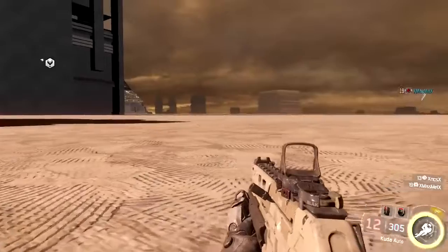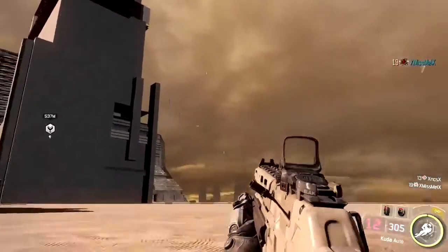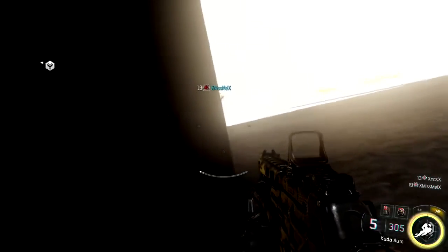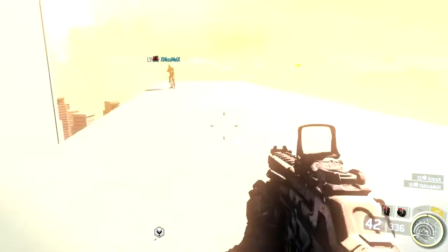If you want to get to one of the highest spots on the map, you want to come to the back of the tower where there aren't any buildings and start wall running up this first block. Once you eventually get up after a few attempts, you'll be about halfway up to the top.